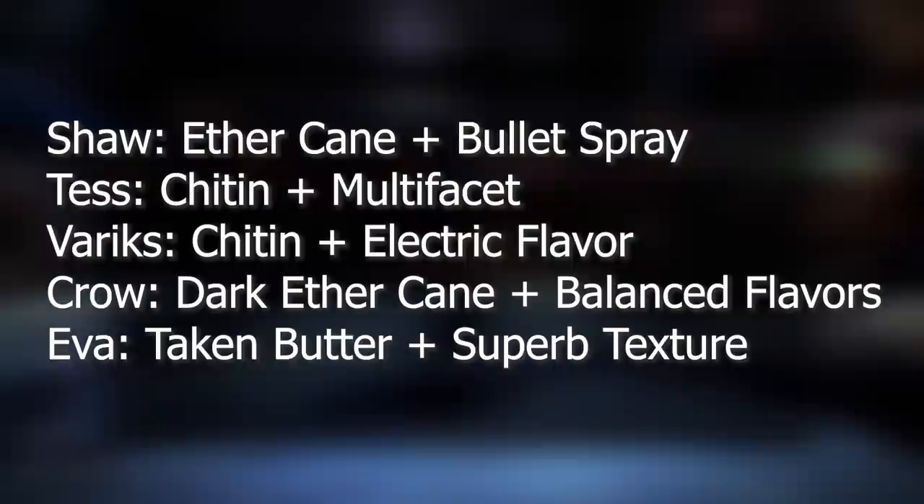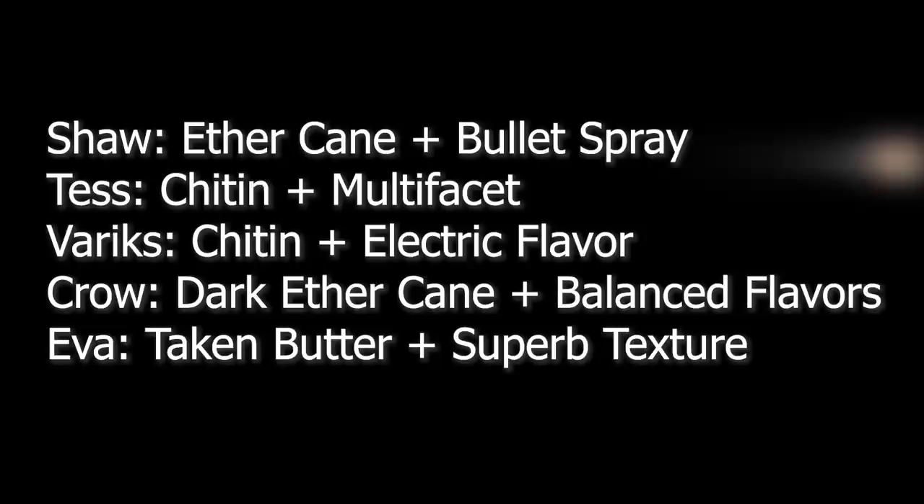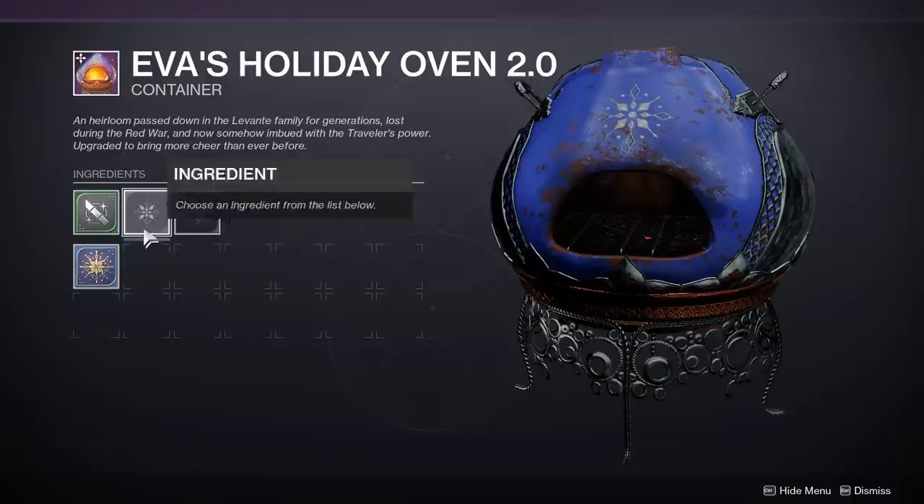For Shaw: Ethercane plus Bullet Spray. For Tess: Chitin plus Multi-Faceted Flavor. For Variks: Chitin plus Electric Flavor. For Crow: Dark Ethercane plus Balanced Flavor. And for Eva Levante: Taken Butter plus Superb Texture. Those are the new recipes for this Dawning event.